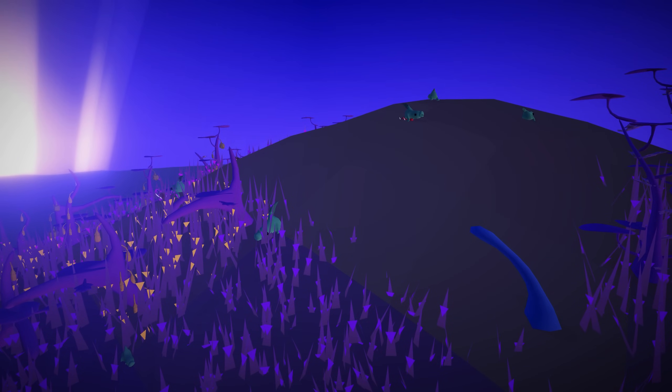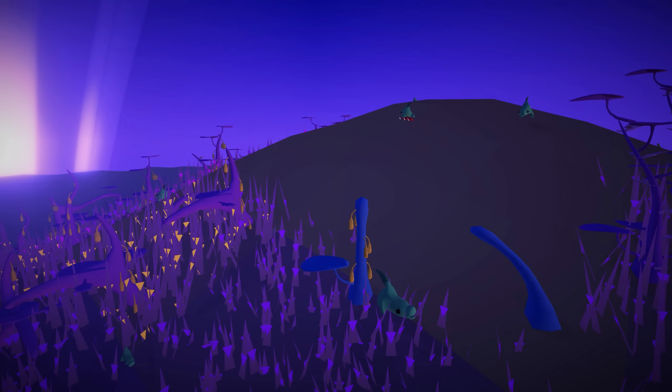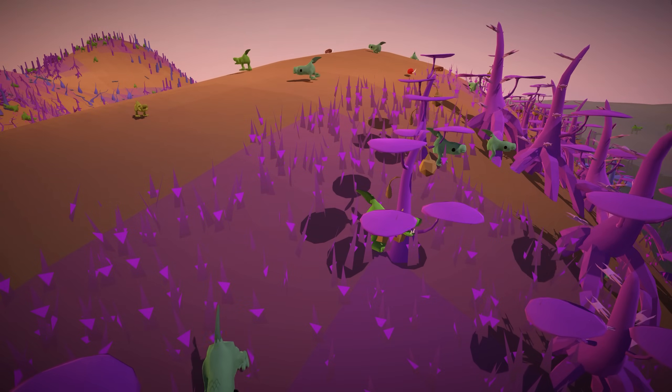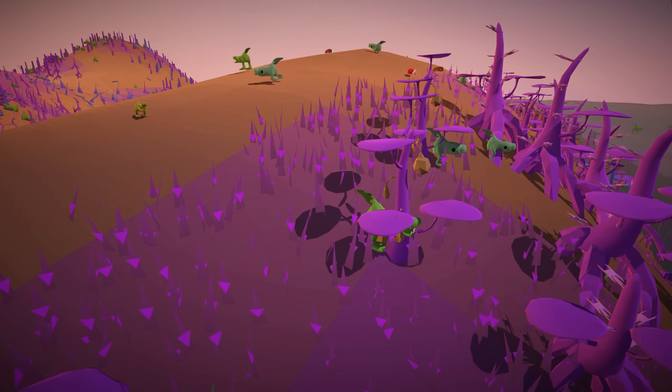The scientific term for two species growing apart because of a physical barrier like this is called allopatric speciation, and it's something you often see on planets with a lot of islands. How will these animals grow apart once they reach other islands? That will be the topic of the next episode of Evolution Simulated. Hope to see you there!